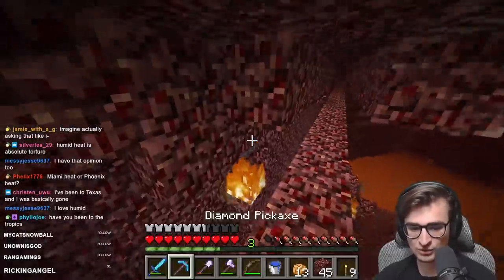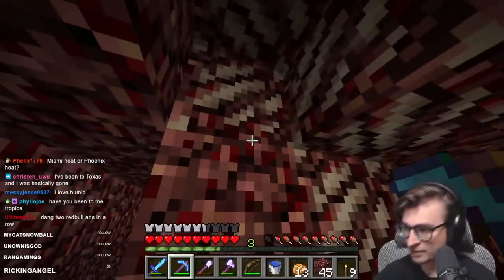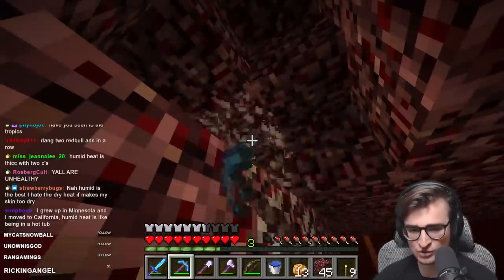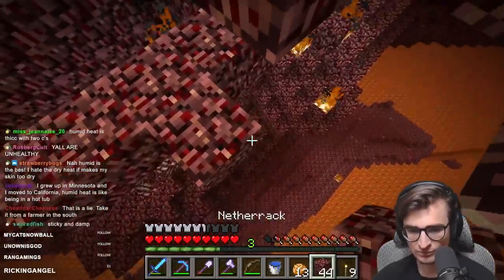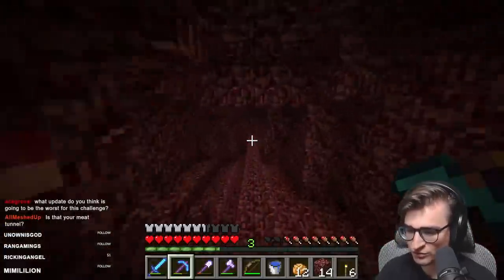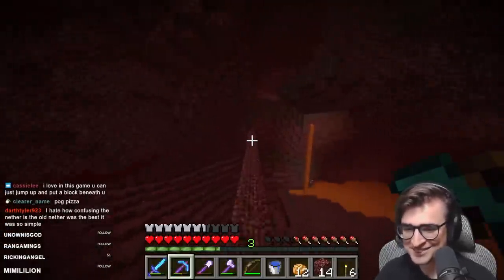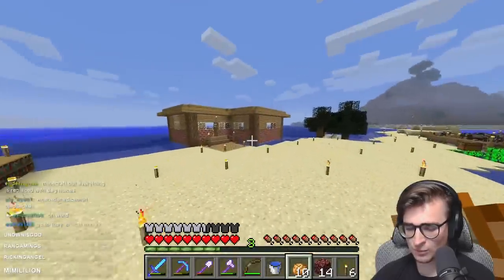I'm going to silk touch all the quartz. I'll need the block of nether quartz ore. And since I don't have a fortune pickaxe, I'd rather save this nether quartz for when I do — so I'm just going to silk touch it all for the moment. We return home with 62 ore, adding one to the chest and mining the rest.